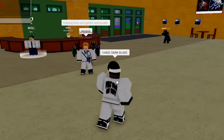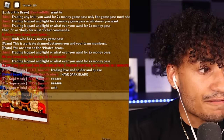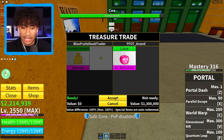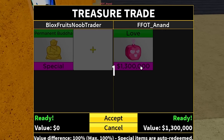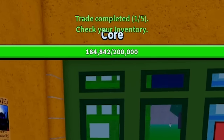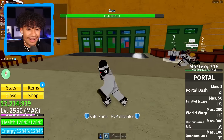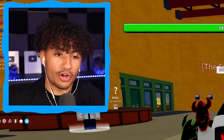I have Dark Blade. This guy has Fulton Drip on — oh my goodness. I might have to give him Perm Dark Blade. He has FFOT in his name — he's a Fulton family member! Actually, I'll give him Perm Buddha. Thanks for being Fulton family, I love you guys. 3, 2, 1, and boom. Gave away a free permanent Buddha because he is Fulton family. I love you guys, I care about you guys. Thank you so much for subscribing and watching. Look at him freaking out — he said thank you so much! I'm gonna leave this server and finally start trading the Dark Blade.